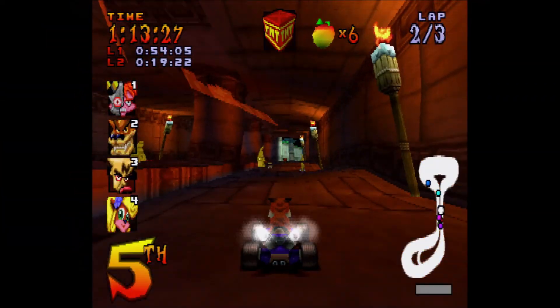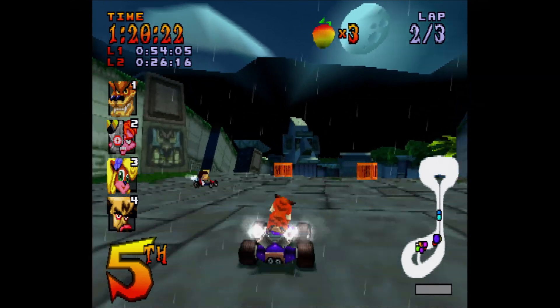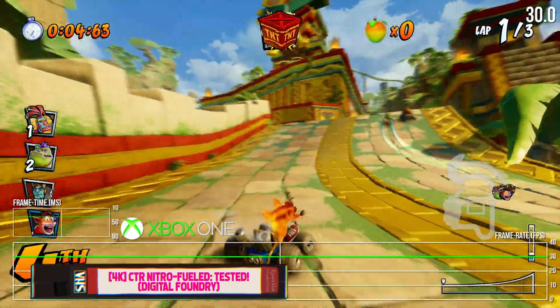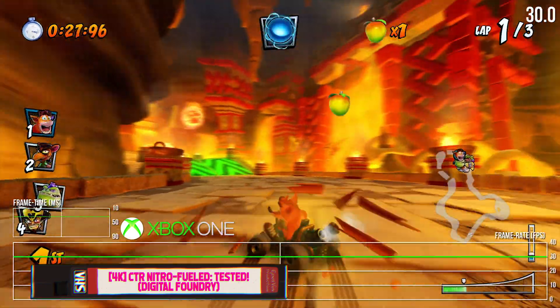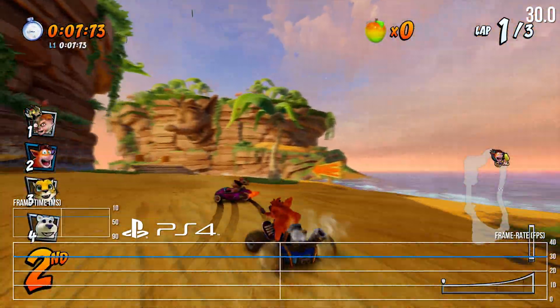This is Crash Team Racing Nitro Fueled, and this is the awesome dashboard bobblehead that came with my copy. I'm a huge Crash fan, especially Crash Team Racing ever since the 90s — it's been a big game in my life. I was super stoked for the PS4 remaster, but as you can see in this Digital Foundry analysis video, at the time of recording, on all four PlayStation and Xbox consoles, it only runs at 30 FPS, and it's pretty much guaranteed to only run at 30 FPS on the Switch.